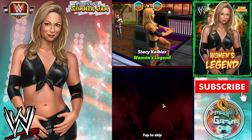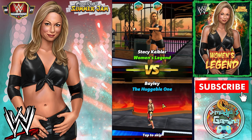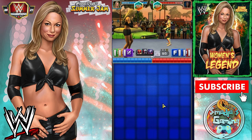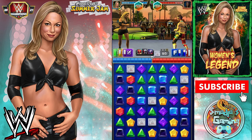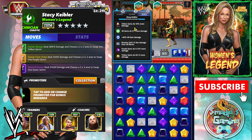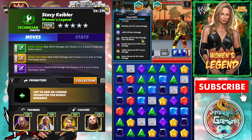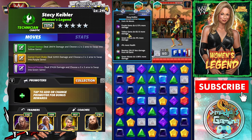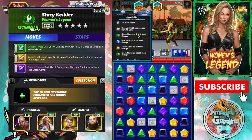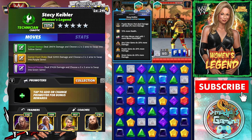The long-legged Stacy Keebler entering the ring against a five-star silver Bailey. I forgot to show the strap — I'm using double fury on Stacy Keebler. The strap bonus: all gems do 5% more damage, plus 40% all gem damage, and there's purple gem damage, yellow gem damage, and green moves boosted as well. A nice strap for Stacy Keebler.